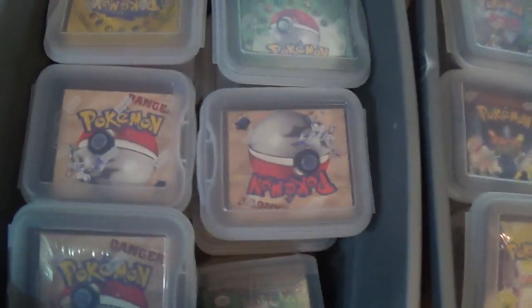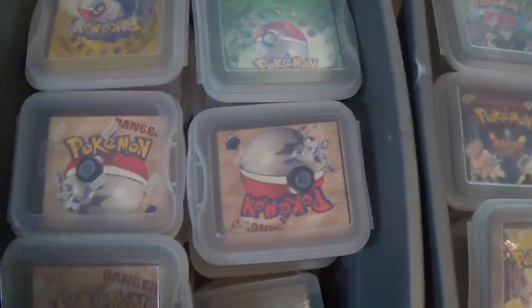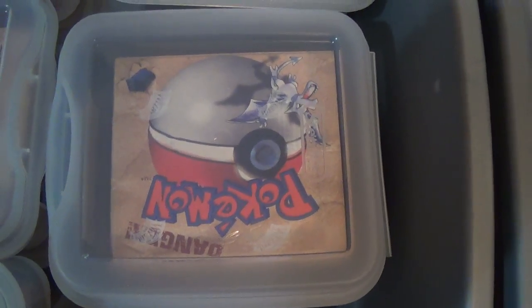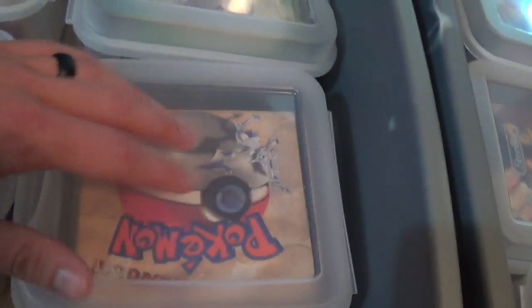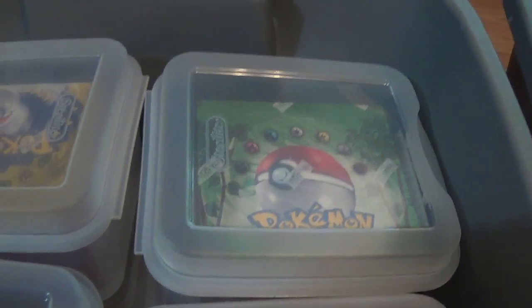All sealed in their own individual casing. Yes, we do have Base, Jungle, and Fossil, and this includes all the variations. For Fossil, you have regular Unlimited, First Edition, and then the one that's super hard to find — the Sealed Red Logos Unlimited, which was put out in Australia and is highly sought after for those 1999-2000 cards. Same thing with the Jungle — we've got all three versions there.